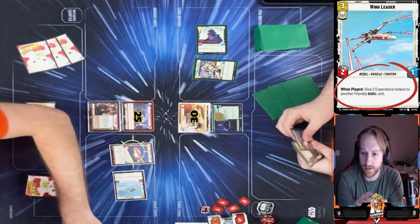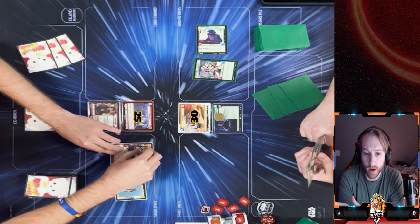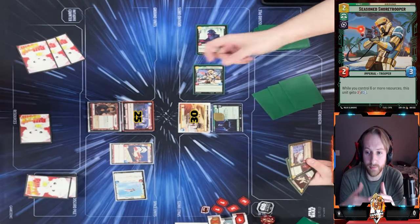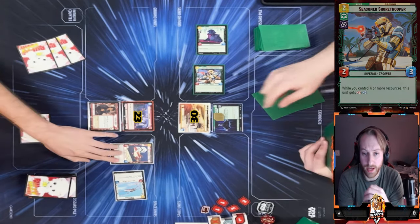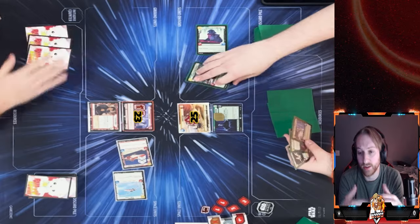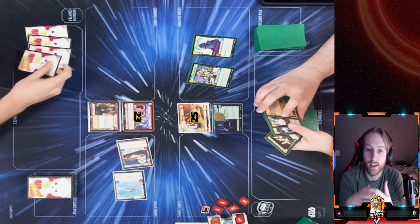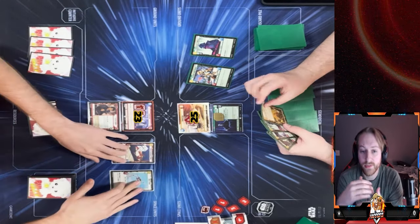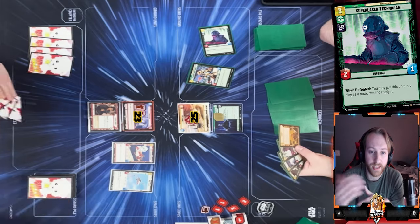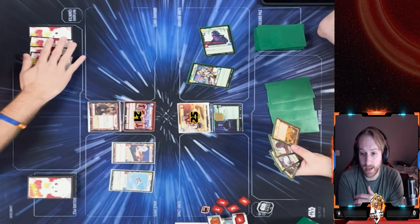He's out of resources so I don't want to use Fleet Lieutenant right away. I use Wing Leader to power up my Green Squadron A-Wing — now I don't have to worry about it getting taken out. He swings for two to my base with Seasoned Short Trooper. I deal five on the first attack with Green Squadron A-Wing. Once I play Fleet Lieutenant he'll be dealing seven instead of five — that's why I went this route.